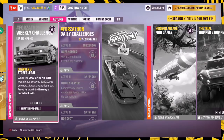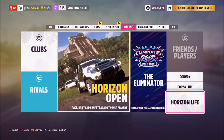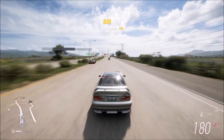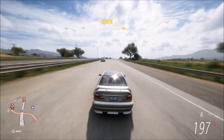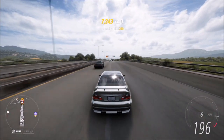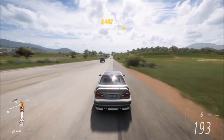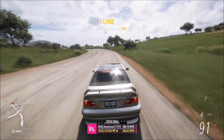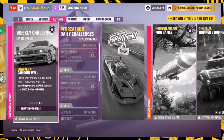The next challenge wants you to earn a daredevil skill. This is actually really simple, but I recommend going into Horizon Solo mode. A daredevil skill is just getting two or three near misses in quick succession. Solo mode has more AI vehicles on the road, and the highway is the best place for this as there's a much denser population of AI cars. Three near misses on average in quick succession will get you that.